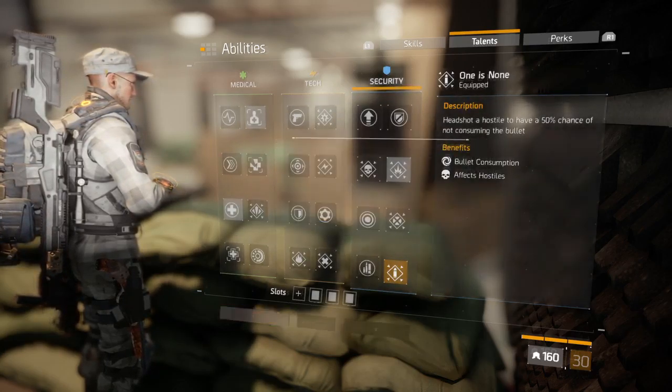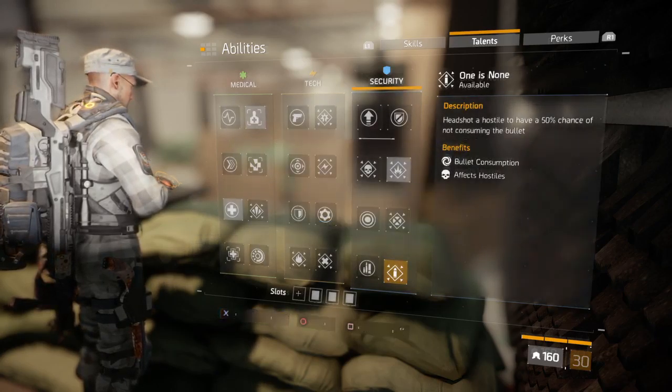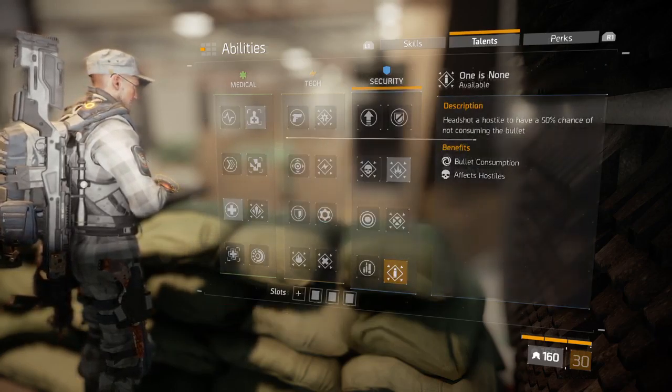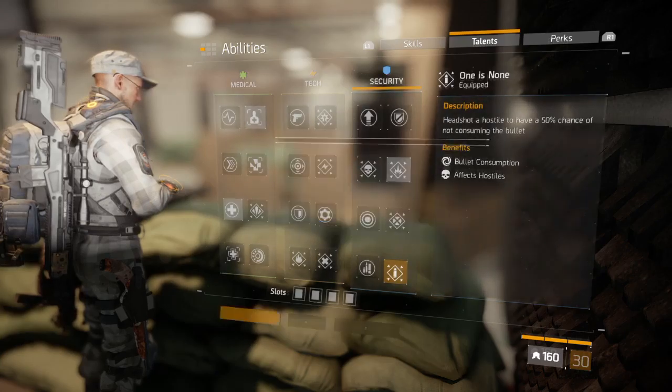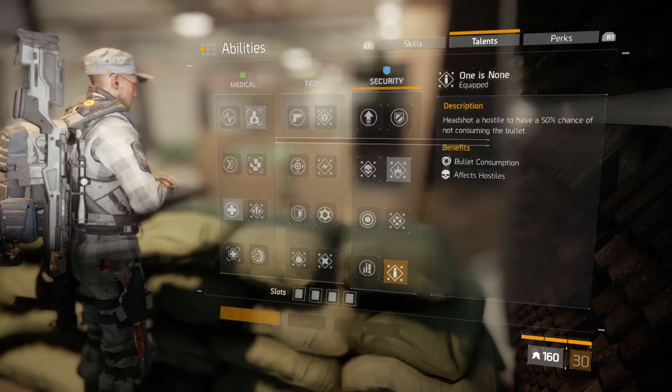Activate it, deactivate it. Do it for about five minutes. And then you never have to reload and you never lose bullets. So you're never going to need ammo again.